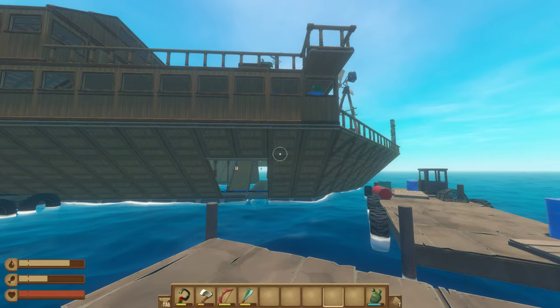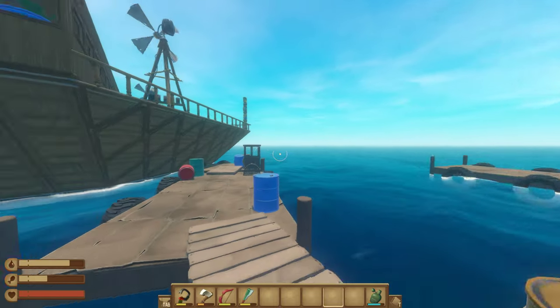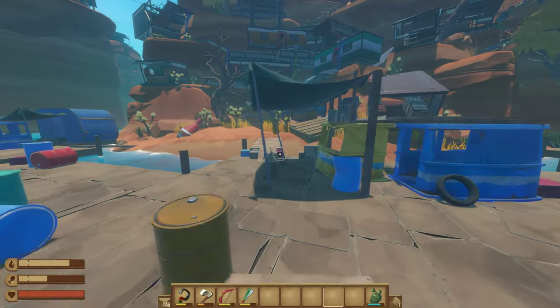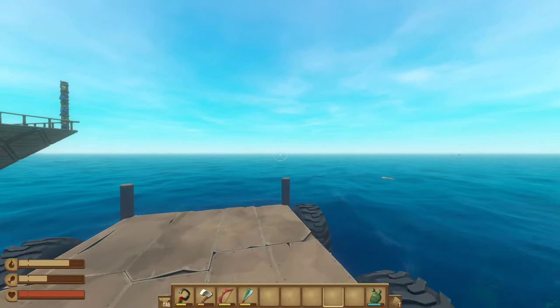Built this raft using all the fancy new stuff you get after you complete Chapter 3. Using mods, of course — you'd have to use so much titanium to build this.